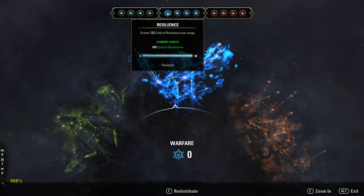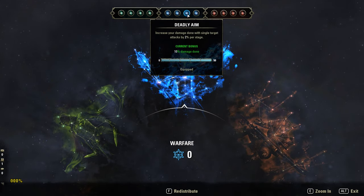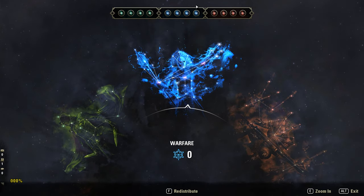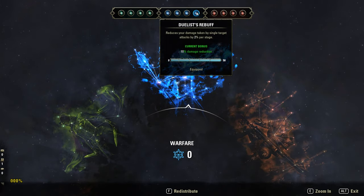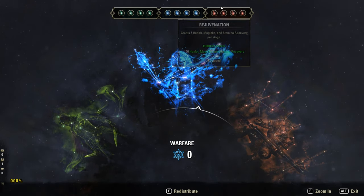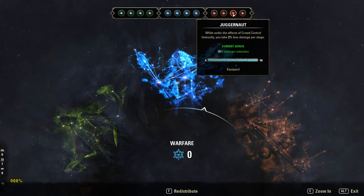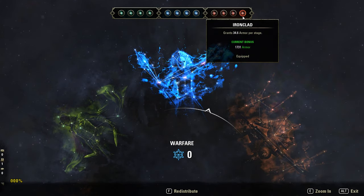Quick look at the CPs: the blue ones are Resilience for extra crit resistance. Master at Arms to increase our direct damage. Deadly Aim — another 10% more damage with single target attacks. And Duelist's Rebuff, a 10% damage reduction against single target attacks. Red CPs: Rejuvenation for sustain. Slippery to automatically CC break. Juggernaut for another 10% damage reduction while CC immune. And Ironclad for extra armor.